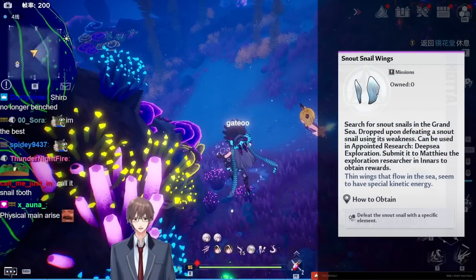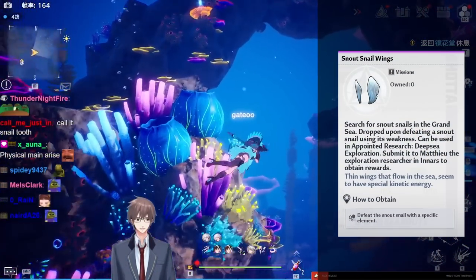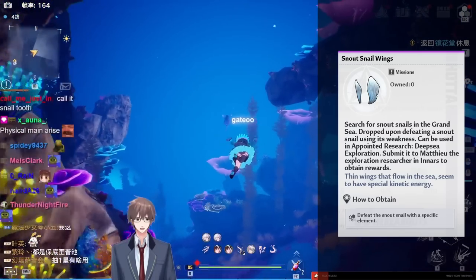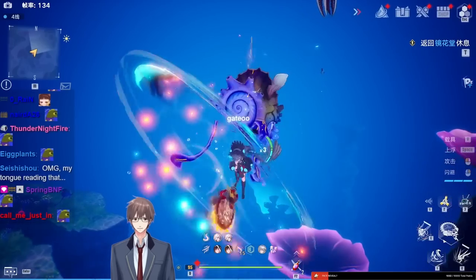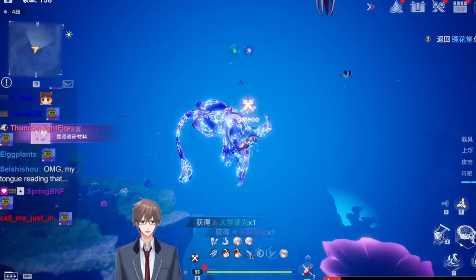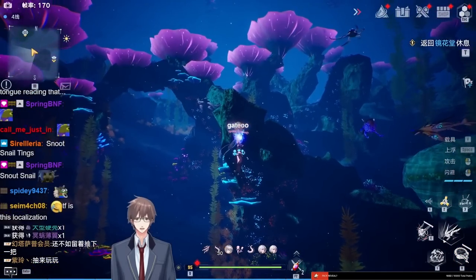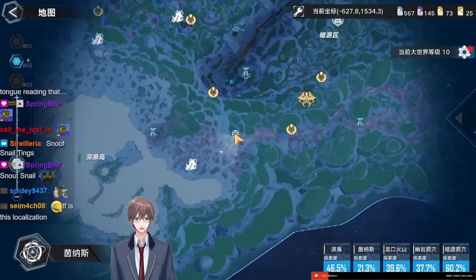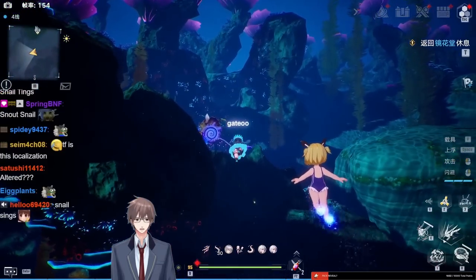Snout snail wings — to get that specifically you have to kill the snout snail with a physical attack. Other elements can't drop it apparently. There are quite a few spawns in this area. I don't think you can AFK farm these because they're not aggressive.